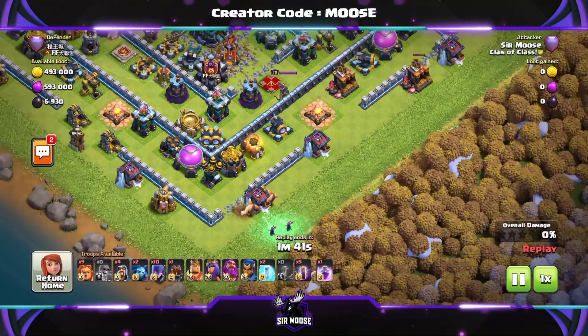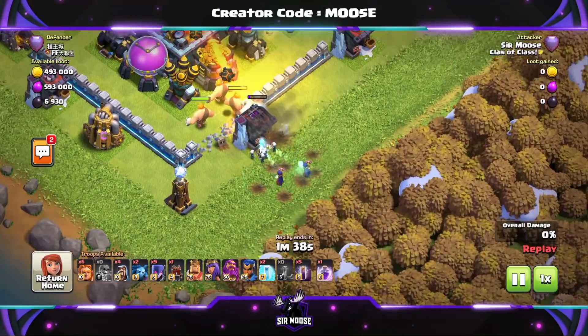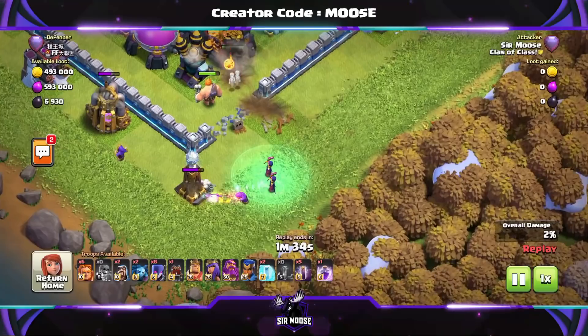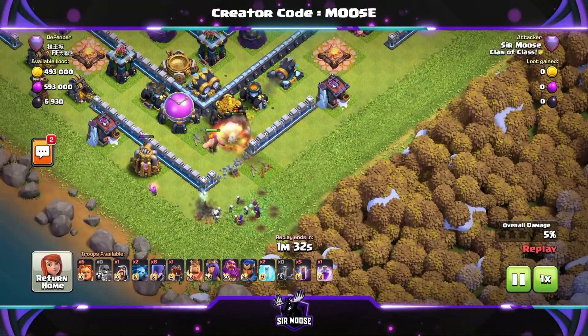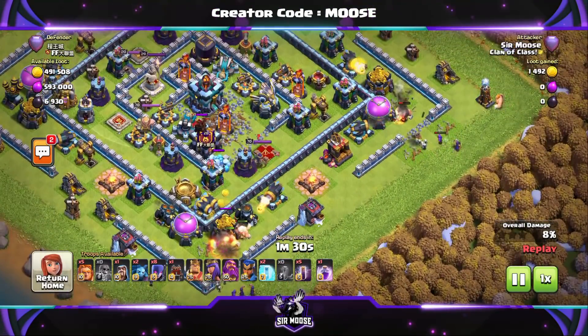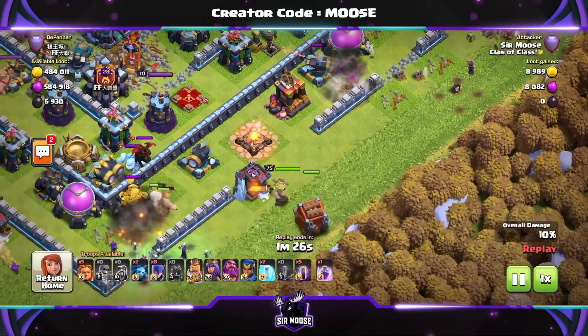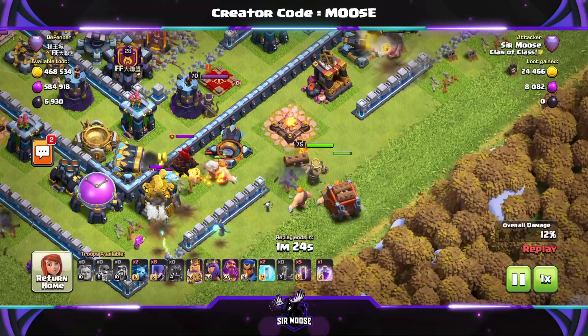Normally for your funnel, on one side you have a couple of Super Giants, and the other side a couple of Super Giants with a couple of Witches — there you go, perfect. Maybe a Wizard to help out as well. Like I said earlier, you don't need the Super Wall Breakers; I just find they make things a little bit easier. Then in the center of the funnel, put the King down first of all.